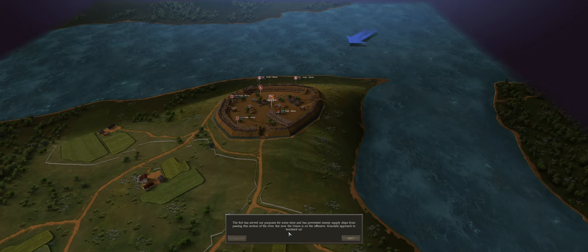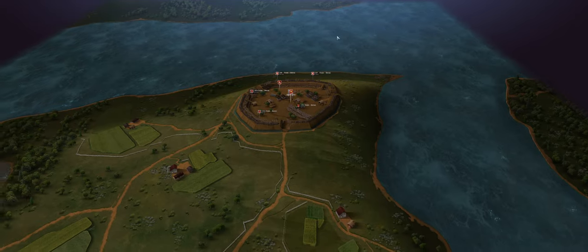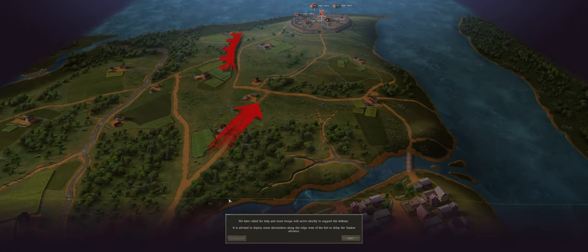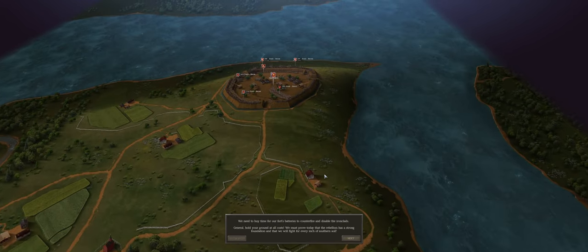The fort has served our purposes for some time — it's prevented enemy supply ships from passing this section of the river. But now the Union is on the offensive. Ironclads approach to bombard us — there'll be two ironclads up here, and then the enemy comes through this way with quite a few men. Federal infantry has disembarked west of the fort and is moving to attack. We get a couple reinforcements coming up but they're a little late. The advisor recommends deploying skirmishers along the bridge west of the fort to delay the Yankee advance — which we will do.